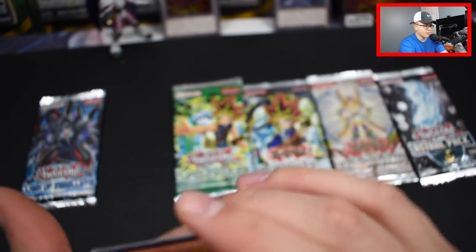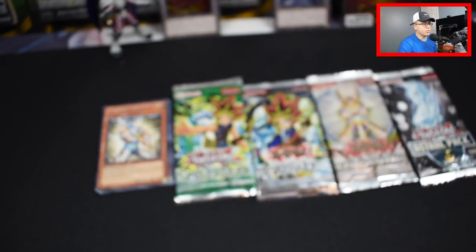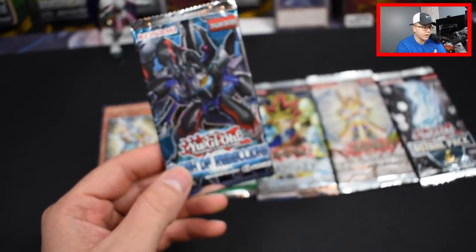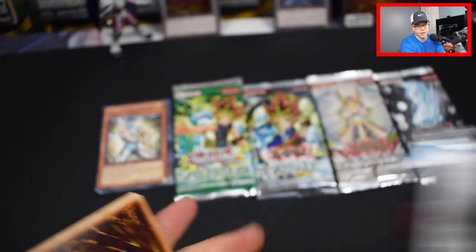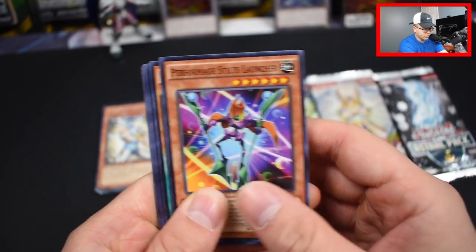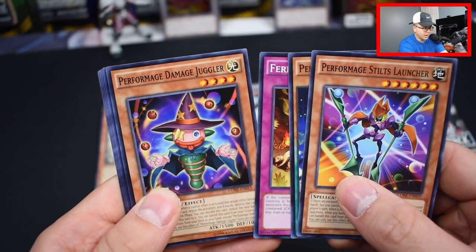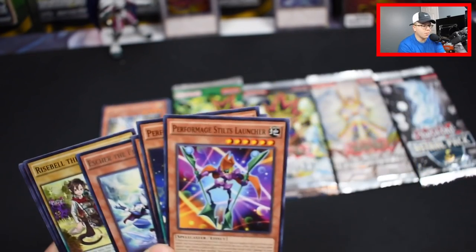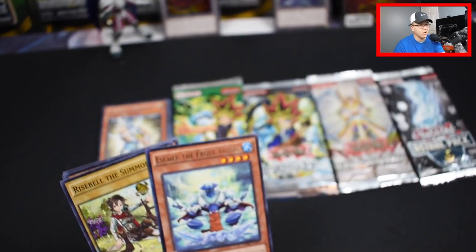Our rare was a Light Ray Greffer. Now let's open this one up — there is a ghost rare Red-Eyes Flare Metal Dragon in the set, so you have a chance of pulling it. We got Performage Stilts Launcher, Performapal Silver Claw, Ferret Flames, Performage Damage Juggler, and Escher the Frost Vassal. These are all packs where you're not guaranteed a holo, so if you pull any hollows that'd be crazy.